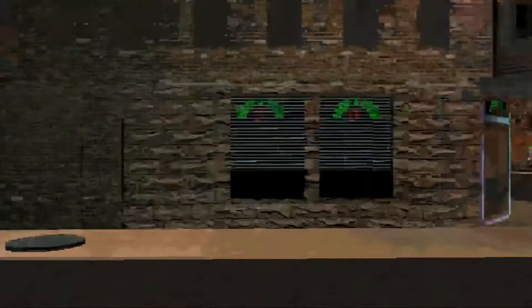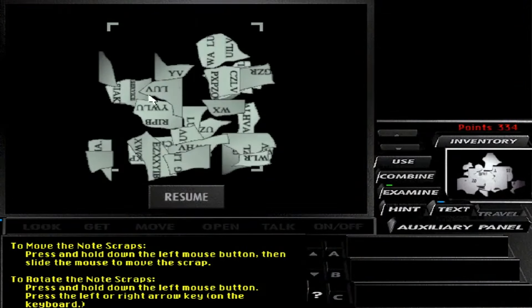Except here, the player has the ability to duck down to be able to press buttons under desks and things like that. Because again, at its heart, Tex Murphy is still a point-and-click adventure.